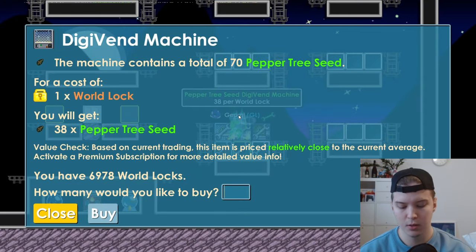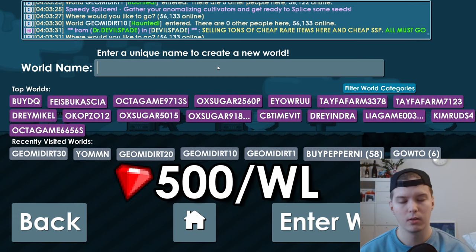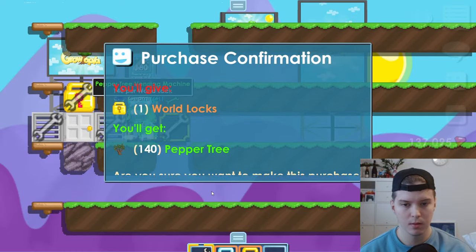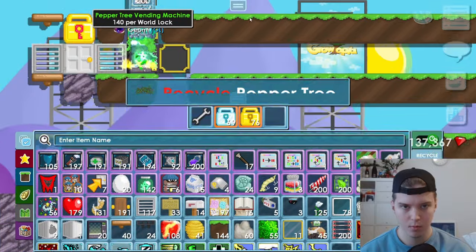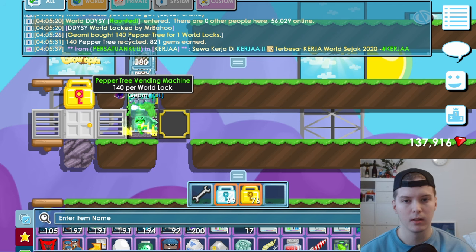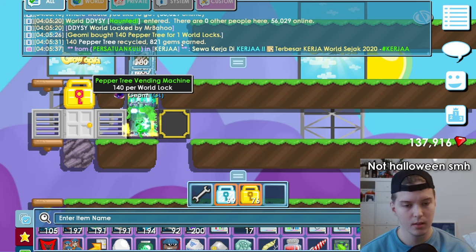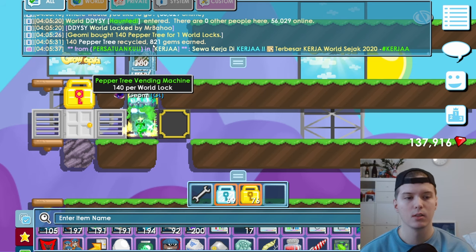I'm going to prepare for Valentine's now. I'm going to buy pepper seeds because I can get a lot of gems that way. During Valentine's, gems rise to 500 per wordlock. I get 800 gems for 140 peppers, which cost me one wordlock — so that is profit during Valentine's. I'm making profit by recycling these.